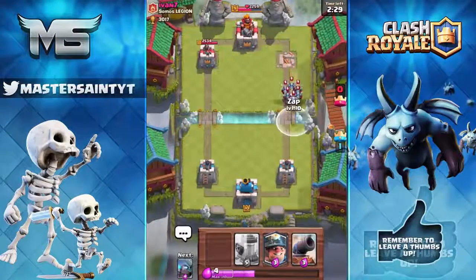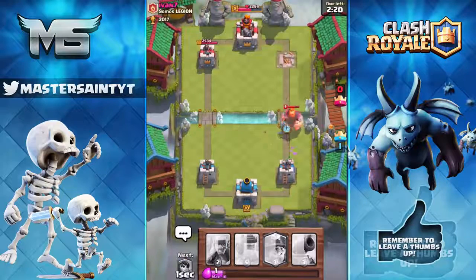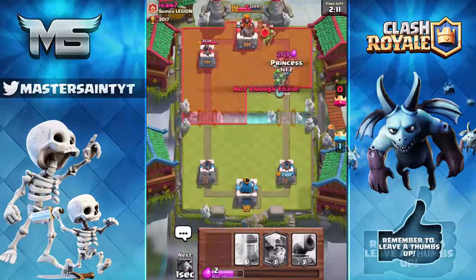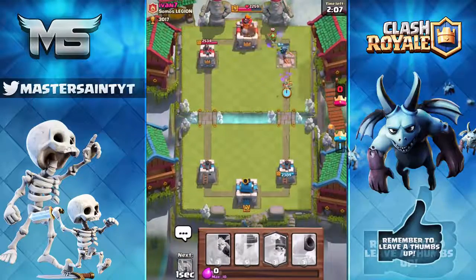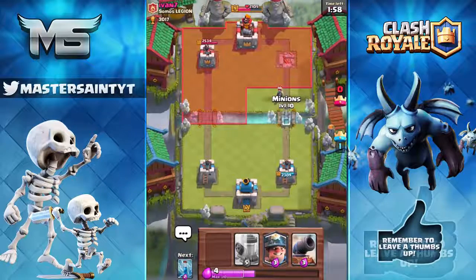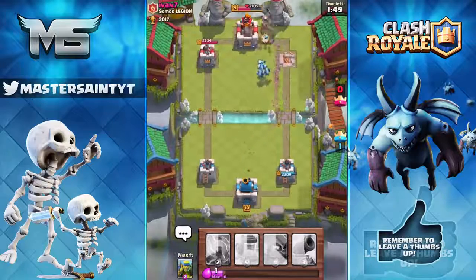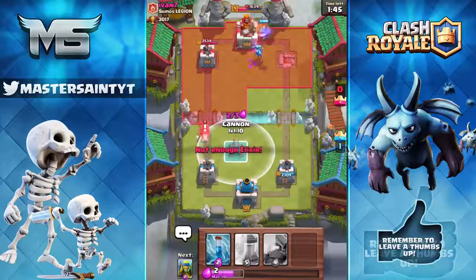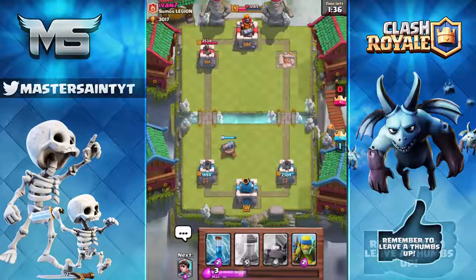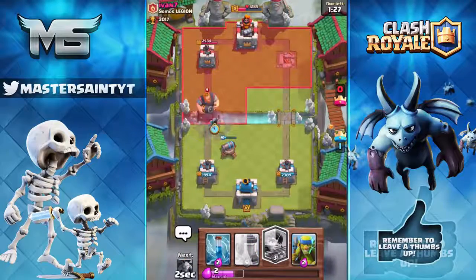With that out of the way, the first idea is the super crown chest. It's basically like a super magical chest that you can unlock. You can get it once a week — unlike the daily crown chest — and it has a higher chance of getting legendary cards. To unlock it you need to win 100 battles in one week, and inside this chest is some insane stuff. On screen right now there's a picture of what it will look like.